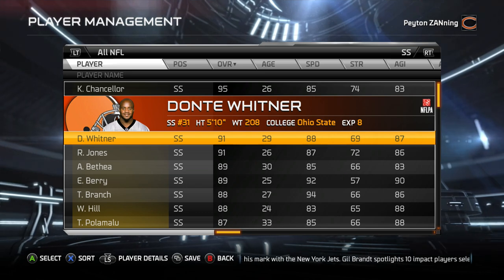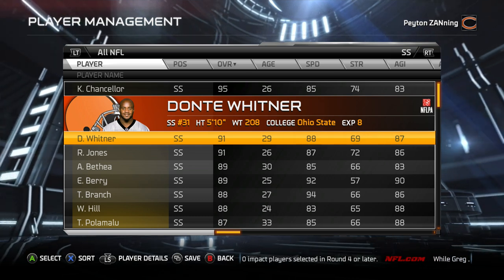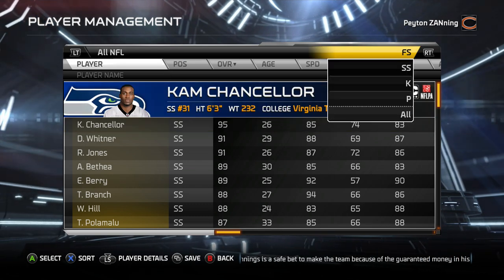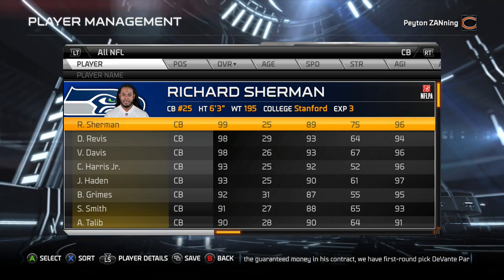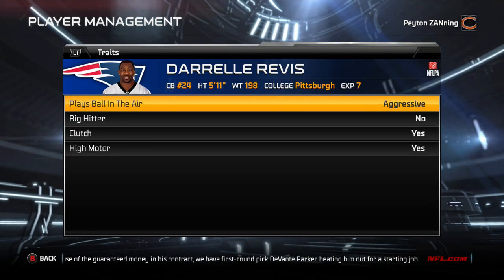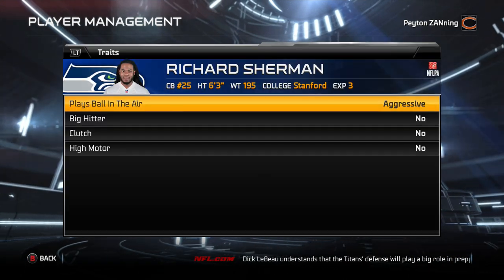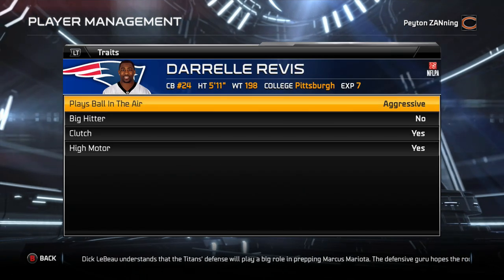The same can be said about guys like Dante Whitner — big hitter trait. It's not necessarily just the ratings, because there are players with lower hit power in the low 80s but with a big hitter trait who force more fumbles. I started thinking: how can I get my DBs to stop these face throws? It dawned on me — I wondered if these traits matter. I looked at the best corners: Richard Sherman and Revis. What do they have in common? They both have the 'plays ball in the air' trait set to aggressive.